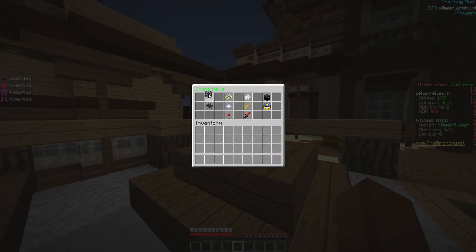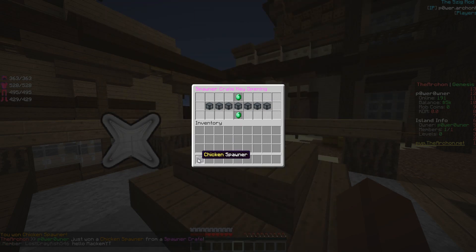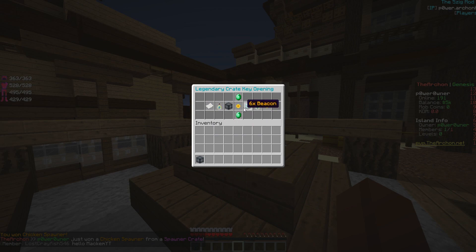We also have a spawner crate key, so let's open this up and see what spawner we're gonna get from here. Hopefully it's not gonna be another cow spawner, because then that's gonna be a rip. IG or Witch would be really nice. Nice! We got ourselves a chicken spawner — one of the best spawners, obviously, in the game here. And we also got three legendary crate keys from the September key.